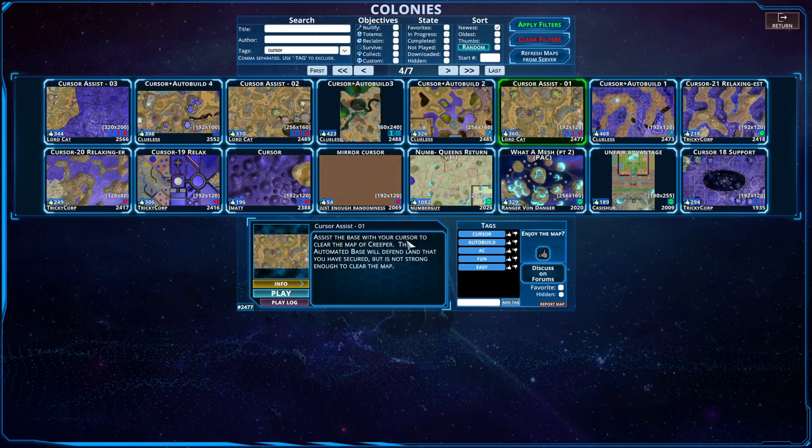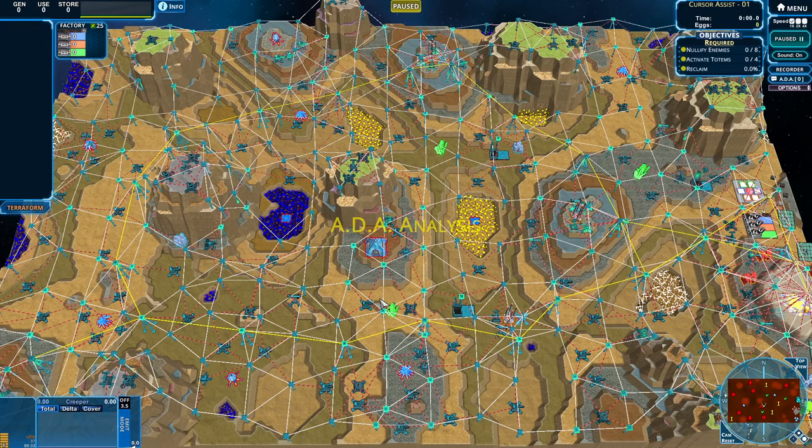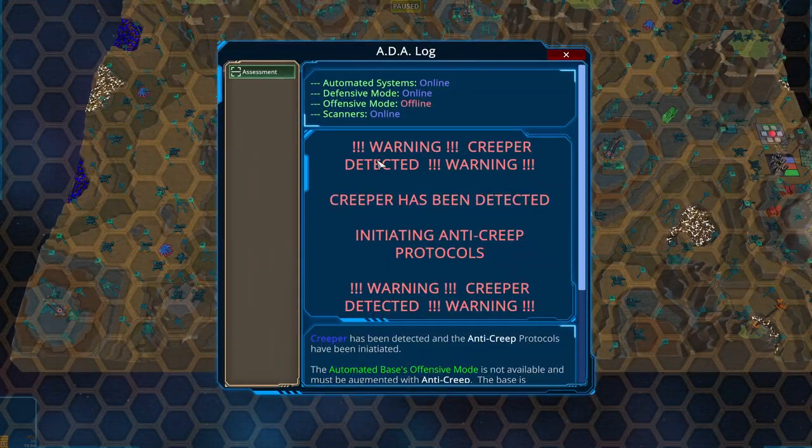Assist the base with your cursor to clear the map of creeper. The automated base will defend the land you have secured, but it's not strong enough to clear the map by itself, so we will have to do some things. The automated system is online — defense mode online, offense mode offline, scanners online as well.